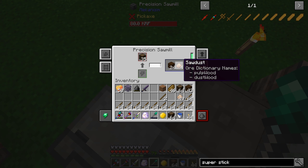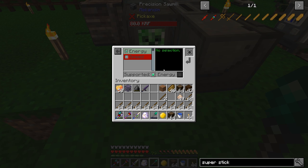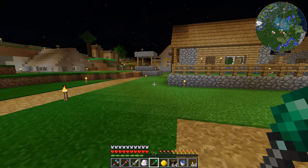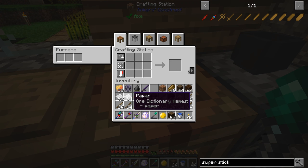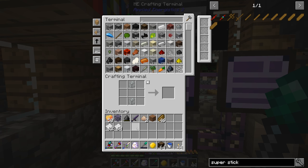We'll be able to get plenty of paper this way and should be able to start enchanting books and trying to get some better enchantments going. I do have all eight energy and all eight speed upgrades in this machine. It requires 200 RF per tick and holds 221 million RF apparently, which is a heck of a lot. Three sawdust turns into six pieces of paper. That is almost two stacks of paper — pretty good for a little bit of time.